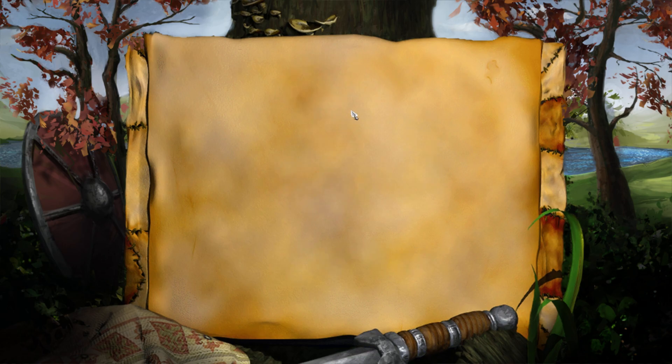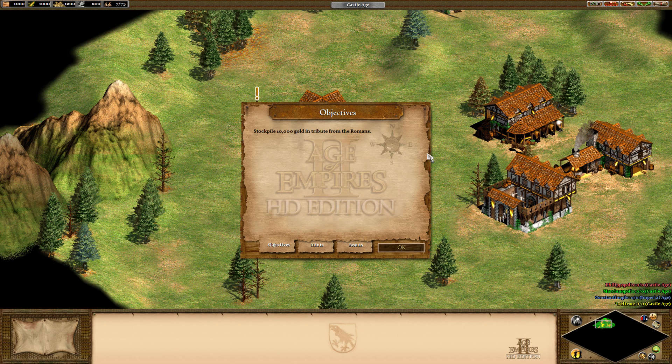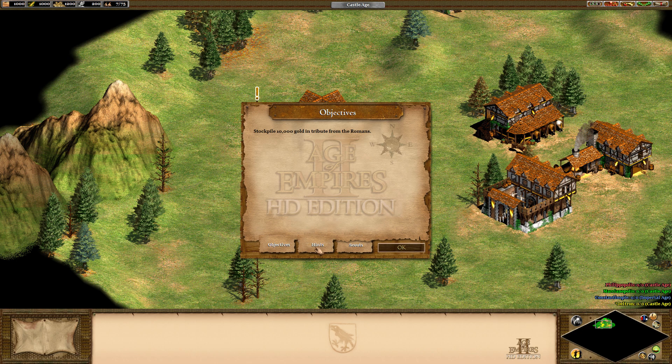Doesn't it look like Attila always has a black eye in those pictures? Alright, stockpile 10,000 gold in tribute from the Romans. It's going to be one of those missions we've seen in StarCraft a couple times — although your goal is to collect gold, do not worry about spending it to train troops. Huns make money by extorting the Romans, not by conservation. Destroying Roman town centers, docks, markets, and similar buildings will scare the Romans into paying up. But despite their protests, do not cease until you have 10,000 gold. You cannot merely trade resources for the gold you need. Your objective is active tribute from the Romans.